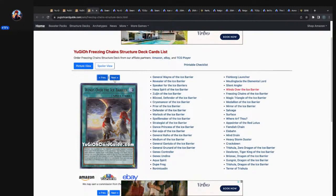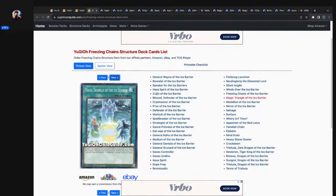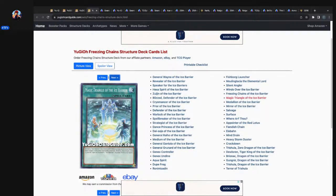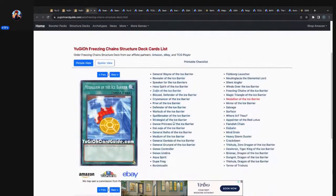And then you get into more of the world-building lore with the spell cards. Dope lore window right here — Magic Triangle of the Ice Barrier. I wonder if this comes foil. Medallion of the Ice Barrier: adds one Ice Barrier monster from your deck to your hand — the searcher, obviously run three. Interestingly, this one was not printed in any of the Hidden Arsenal sets; it was printed in a core set — Star Strike Blast, as a rare. It's crazy when it's a searcher.